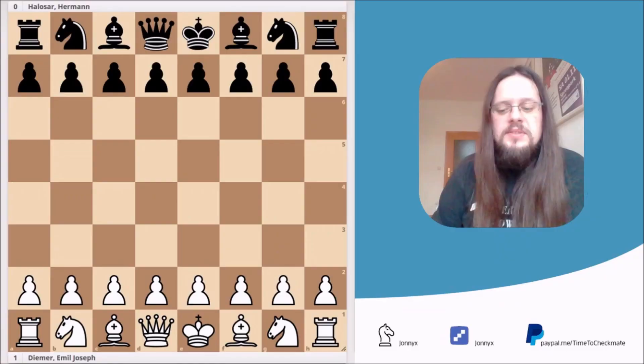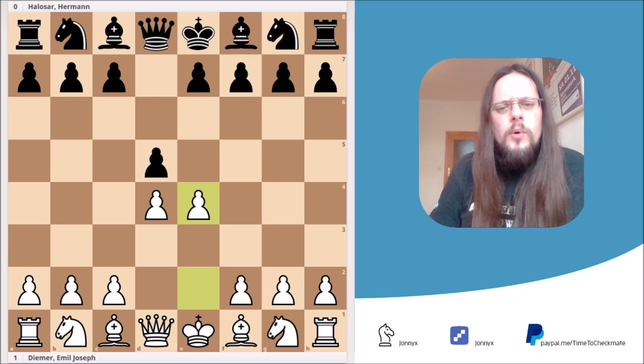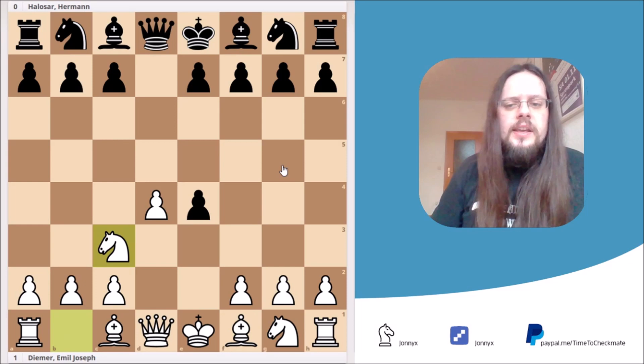The game started with the moves d4, d5, and here White played the move e4. This is known as the starting position of the Blackmar-Diemer gambit, and White wants to give up some pawns for rapid development and open lines for the pieces. Black just simply took the pawn on e4, and there's absolutely nothing wrong with the move. And White played the move knight to c3, attacking the pawn on e4.